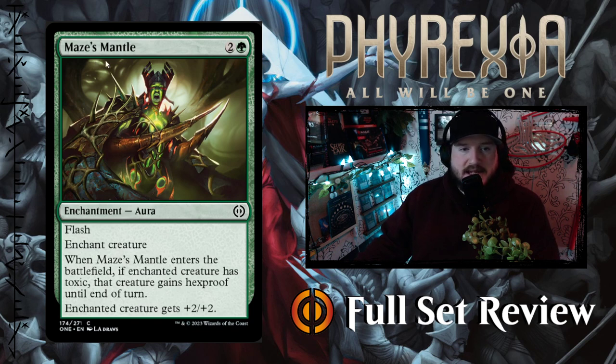Next up we've got Maze's Mantle — 2 and a green for an enchantment aura with flash. Enchant Creature. When Maze's Mantle enters the battlefield, if the enchanted creature has Toxic, that creature gains Hexproof until end of turn. And the enchanted creature gets +2/+2. That's not bad, it's not great — middle of the road, it's fine.